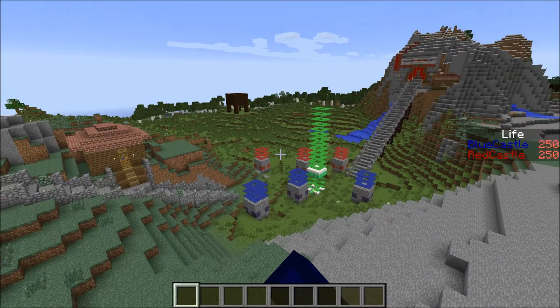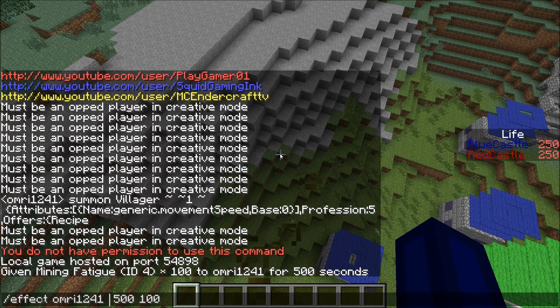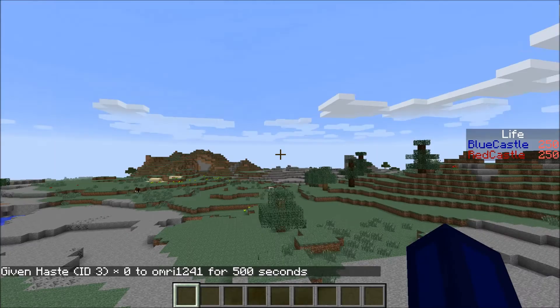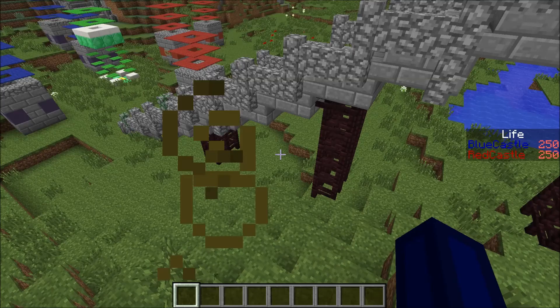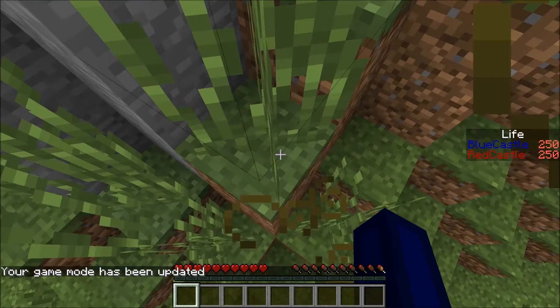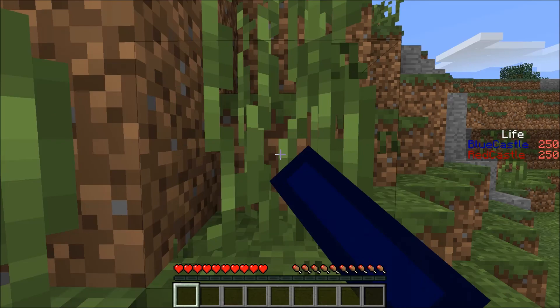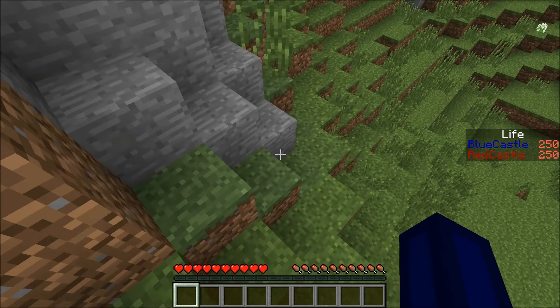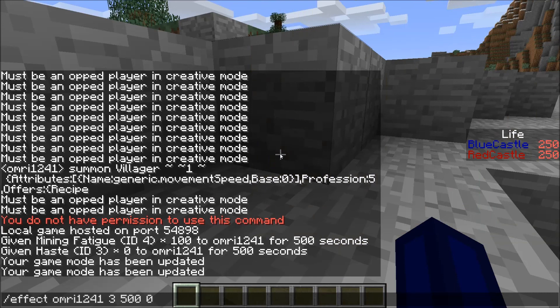In combination with haste, it's pretty good, because haste makes your hand faster. So if I give myself haste 3 at basically level 1 — look at my hand, it's normal again. This is terrific. Now if I go to game mode survival, you can see I basically can't mine, not even the grass. I can't mine anything — that is crazy. And I really like this combination. Obviously this counts as punching, so if I want to fight I will be able to do that.